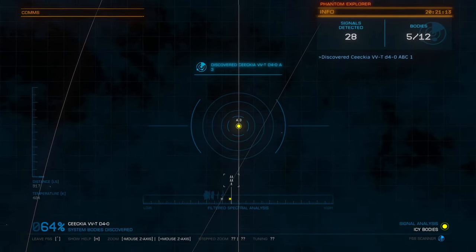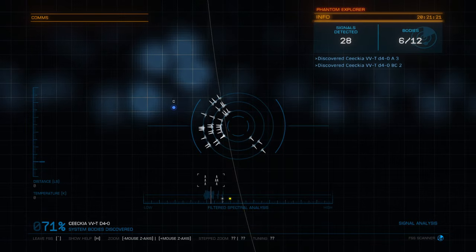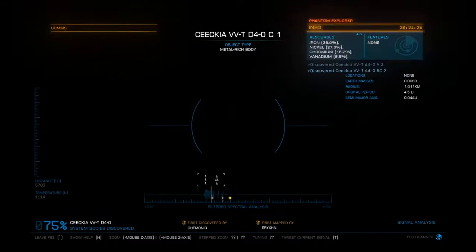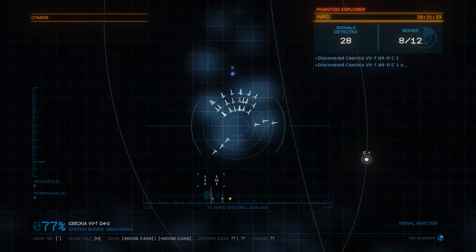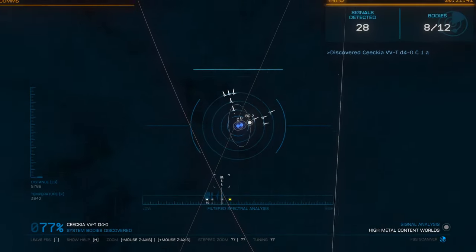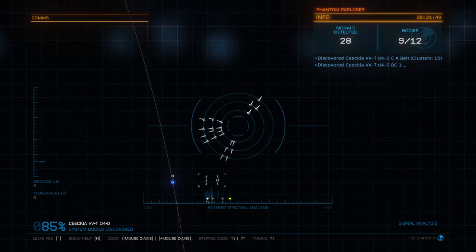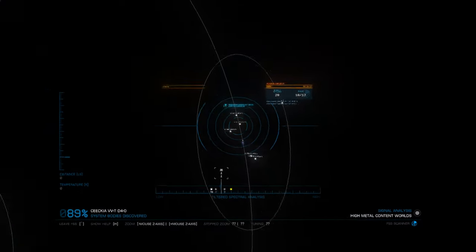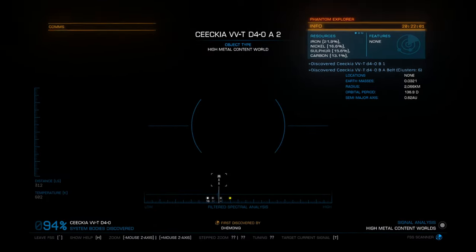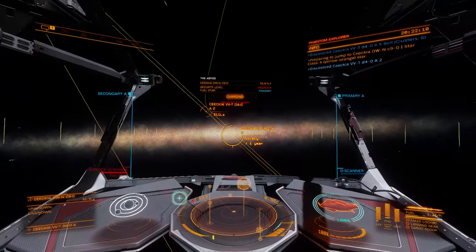In the top right where it says Features, we're looking for Biological. We want to find at least two on a body before we commit to going after any of it, because it takes time to fly over, descend to the planet, and do a scan. To make sure we don't go all the way to a planet and only find a little bit of bacteria, we need at least two biological features listed. We finished scanning and didn't find any biological features in this system — that's fine, we'll move on.